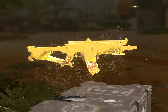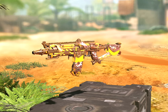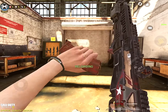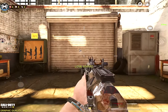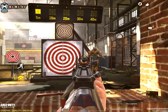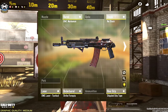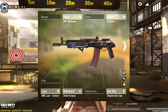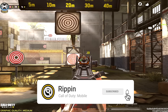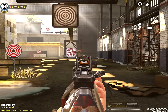At number four is the RUS-79U. This gun is the most versatile SMG across the board, all the way from Season Zero till now. It's been the most stable gun — it didn't really need any changes because it was perfectly balanced. It has insanely low recoil and kills pretty moderately fast. All the pros love it, and it's a great go-to gun for new players too. If you're an RUS fan, definitely try out the gunsmith build you can see on screen right now.